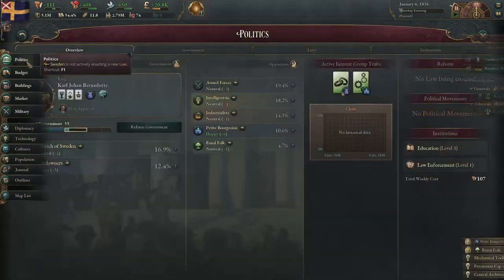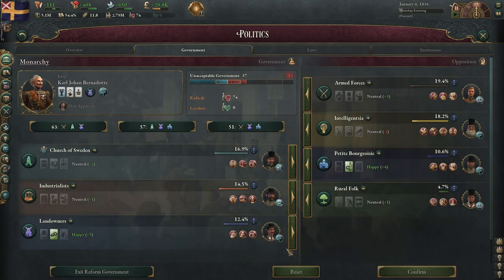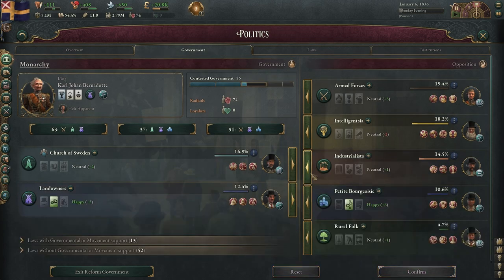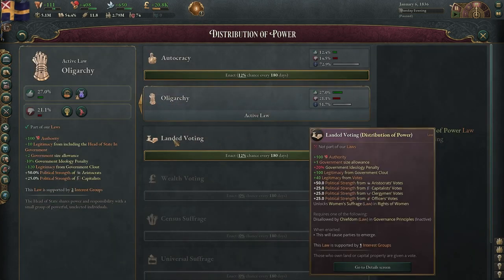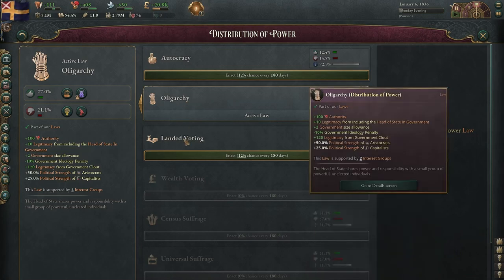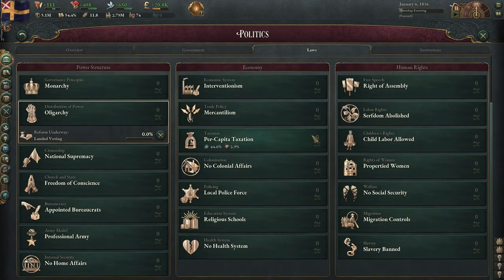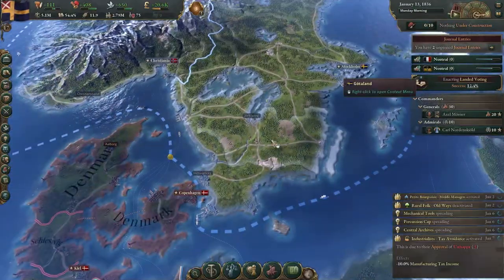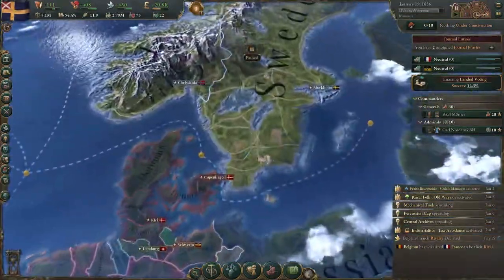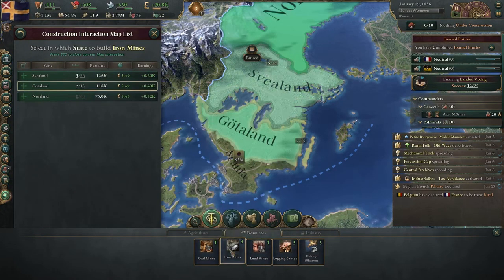Now the government tab — the fun part. We're going to focus on laws. We have per capita taxation, which is nice. We're in oligarchy, which is pretty good, but I'd also like to land on landed voting. More or less today I'm just experimenting and having a bit of fun, trying to cause a bit of mayhem. We're going to go ahead and build some iron mines.